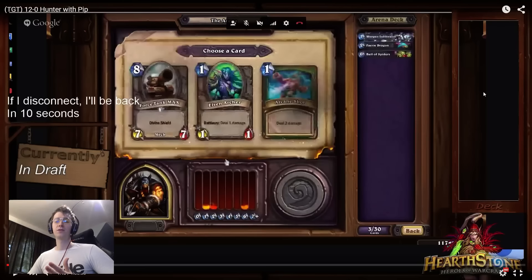Mukla's Champion, for instance, is almost a broken card if you are ahead on the board — just giving your entire board +1/+1 with the potential of doing that again next turn. Whereas if you're not the aggressor, if you're not the one ahead on the board, Mukla's Champion is super bad. It's a 3-health minion that's not going to survive or do anything.